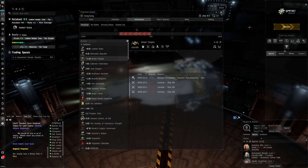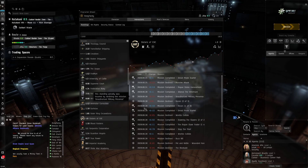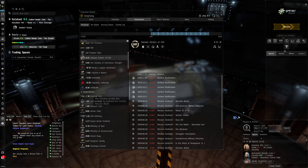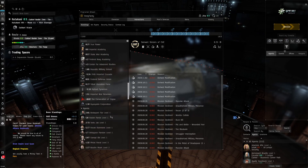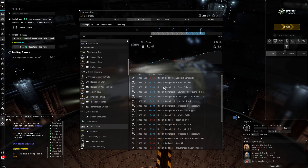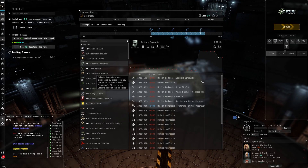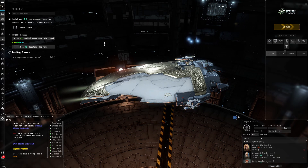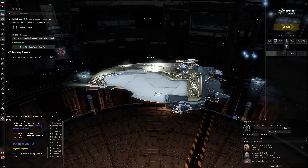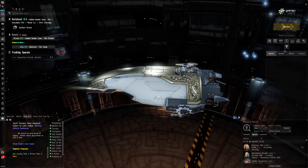So how do you get these faction standings? When I started, I thought you just do missions, but you don't really get faction standings from doing regular missions - you mainly get corporation standings. For example, doing Sisters of Eve missions gives me Sisters of Eve corporation standings, but not a lot of actual faction standings. There are three essential ways to get faction standings.